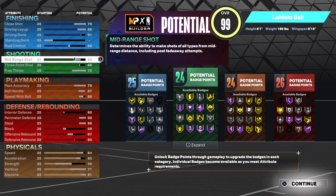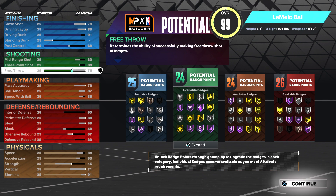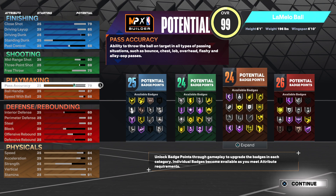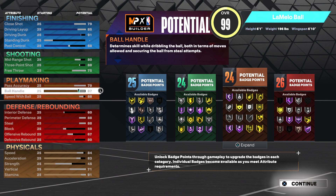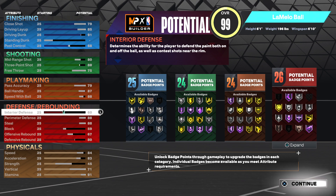For shooting, we're going to go with an 80 mid-range, 88 three-point, and 75 free throw — you can come back to that later, you don't need it that high if you don't want it. Then 79 pass accuracy, 87 ball handle, and 88 speed with ball.